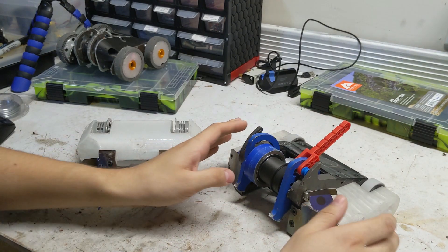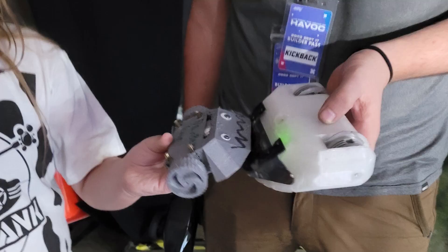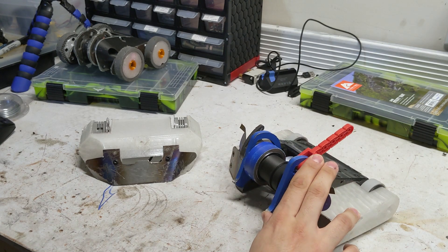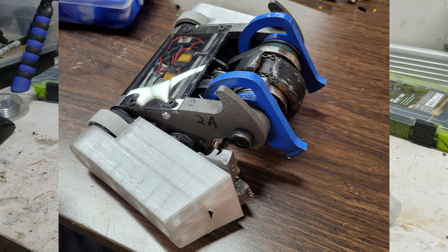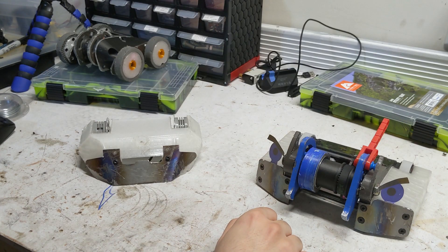My next fight was against Meanie Panini, a large horizontal spinner and a mini-bot, driven by an awesome father-daughter duo. I equipped Hound A this time with a wedge and removed its counter-rotator. I developed the wedge after Hound was ripped in half by T3. The reason I removed the counter-rotator was because I had it heavily damaged after fighting in that same fight against T3, so I figured it was safer to leave it out for this fight.